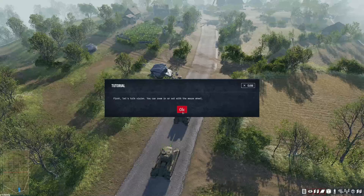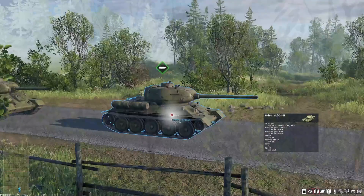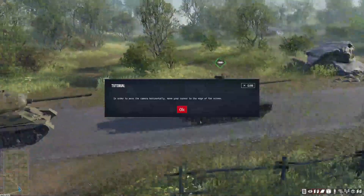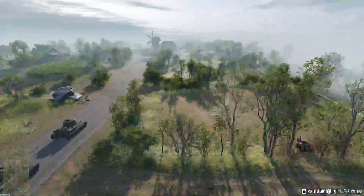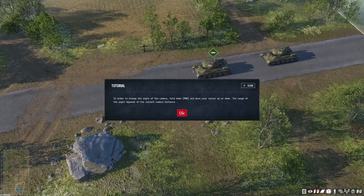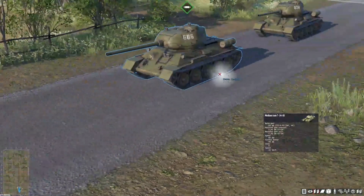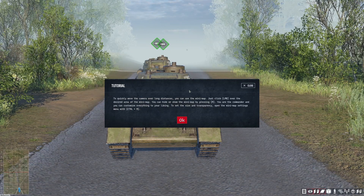First, let's talk vision. You can zoom in or out with the mouse wheel. In order to move the camera horizontally, move your cursor to the edge of the screen. To change the angle of the camera, hold down the middle mouse button and move your cursor up or down — the range of the angle depends on the current camera distance. To quickly move the camera over a long distance, you can use the Minimap: just left-click over the desired area. You can hide or show the Minimap by pressing M, and open Minimap settings with Control-M.